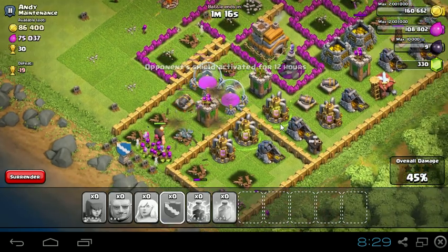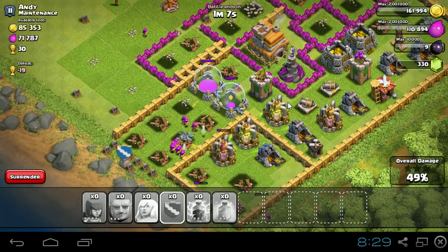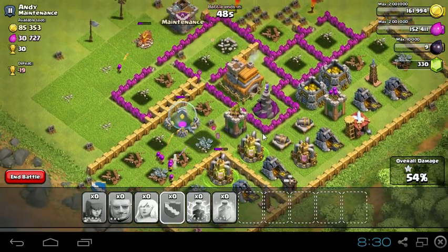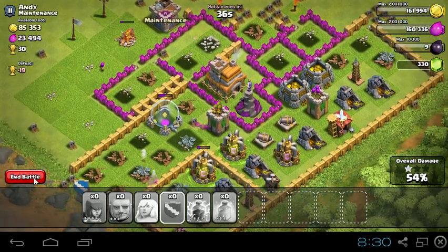I think we'll be able to at least get 50% — we do have that one giant in there, though we don't have a wizard anymore. That really makes me mad because I didn't look ahead and see how low the giants were. That was an epic fail — I just lost like 15 giants. But we got 50%, so we are going to steal 10 trophies from this guy. I should have timed that a little bit more accordingly. I'm just going to end this raid right here.